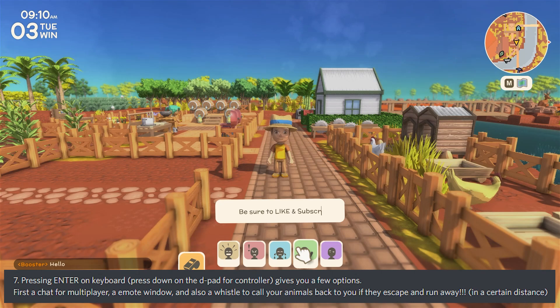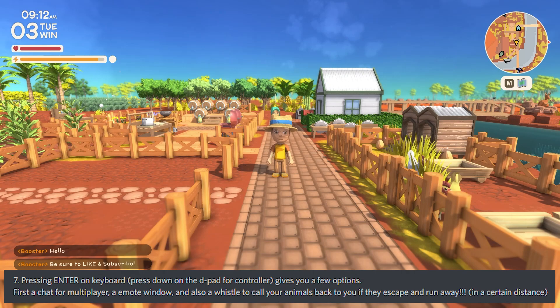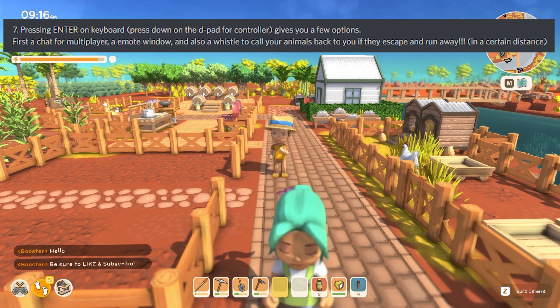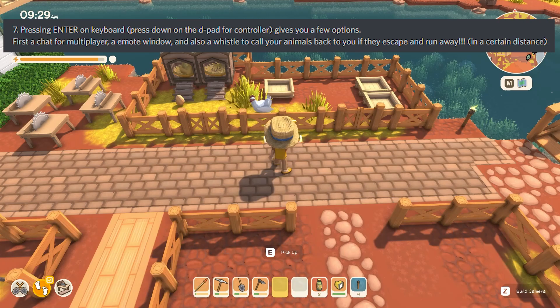From the emote window you can, for example, laugh just like all the NPCs do, or use other emotes. One that's probably most important — whether playing single player or multiplayer — is the whistle: you can use it to call your animals back to you when they escape and run away.